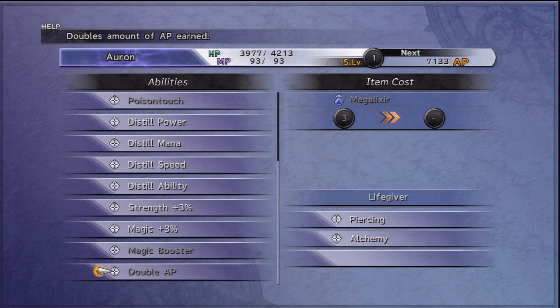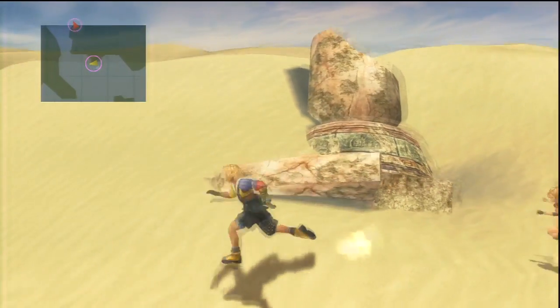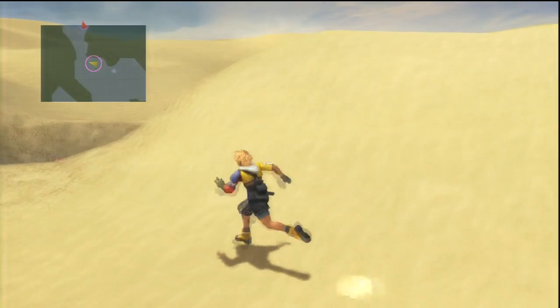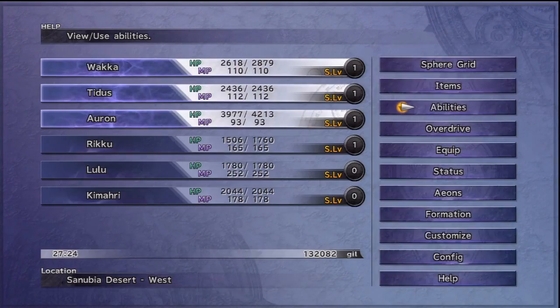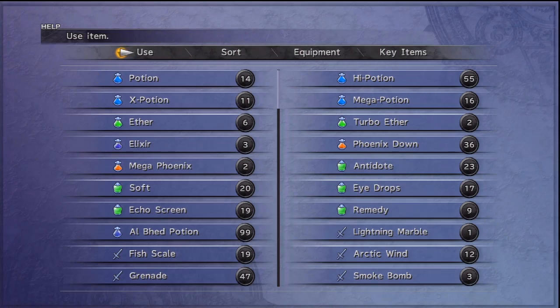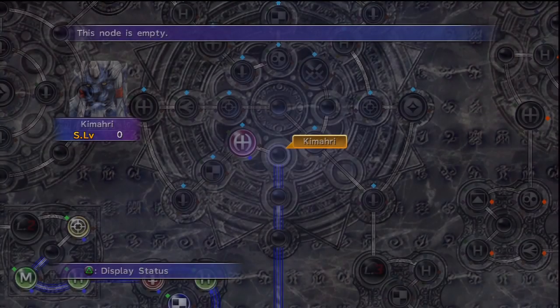Double AP. Double... oh crap, but you need a shit ton of mega elixirs, don't you? That sucks. I need a bunch of mega elixirs — I need to get that. It's basically double experience. And Rikku just got caught on something. I might have to Google it, because I don't know how to look it up from within the game.